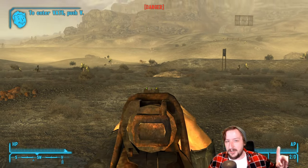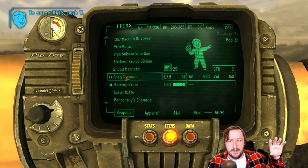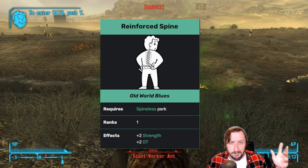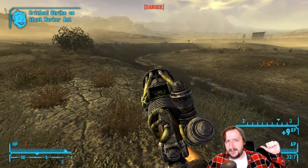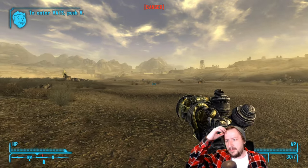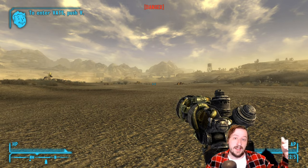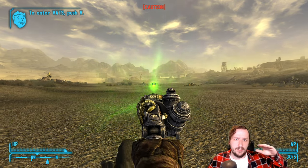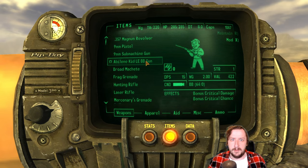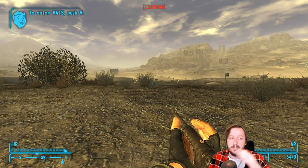However, there are exceptions. The main one is if you plan on going to Old World Blues and completing that DLC, because by the end you can get the Reinforced Spine perk which gives a permanent two strength. It's technically temporary only if you swap to the synthetic spine, which gives plus one strength instead. So if you start with seven strength, you get plus one from the implants in New Vegas and plus two from the Reinforced Spine, giving you a total of three extra points and bringing you up to ten strength.